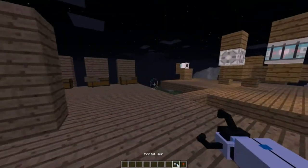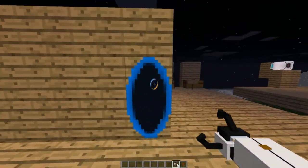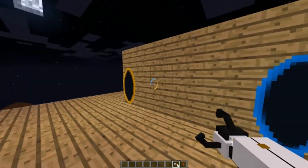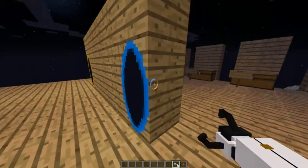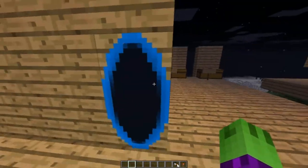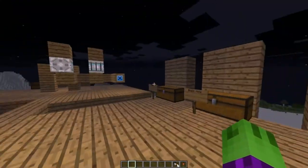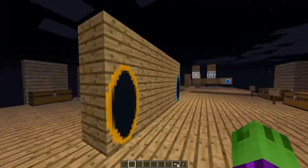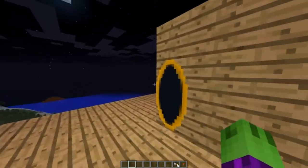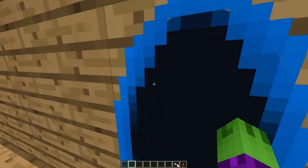What you do is right-click to send out one portal and left-click to send out another. It has to be a two-block surface — two blocks high or two blocks long — to work. You just walk through and you're out the other portal. You can place them as far apart as you want, though placing them all the way across the world might not work.